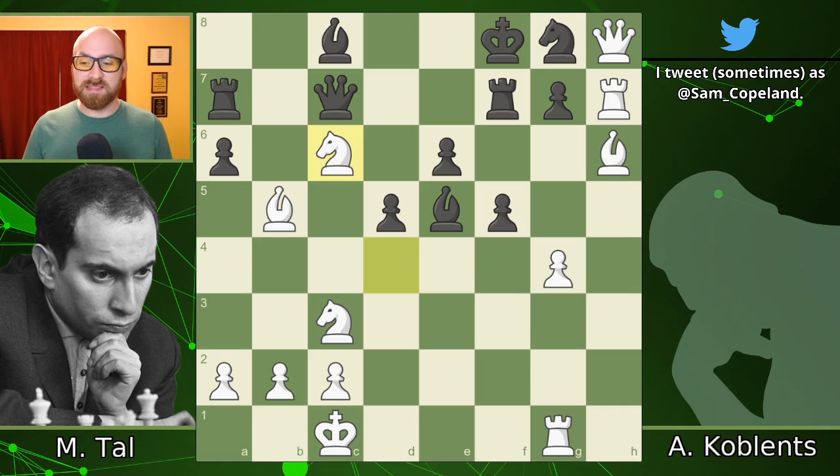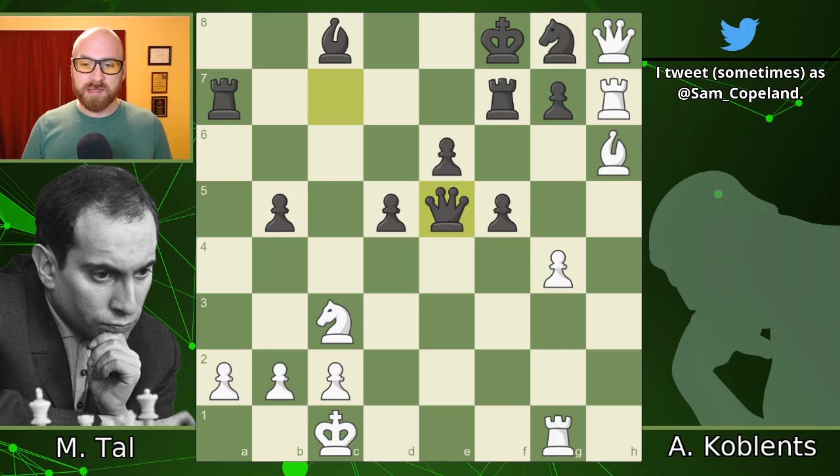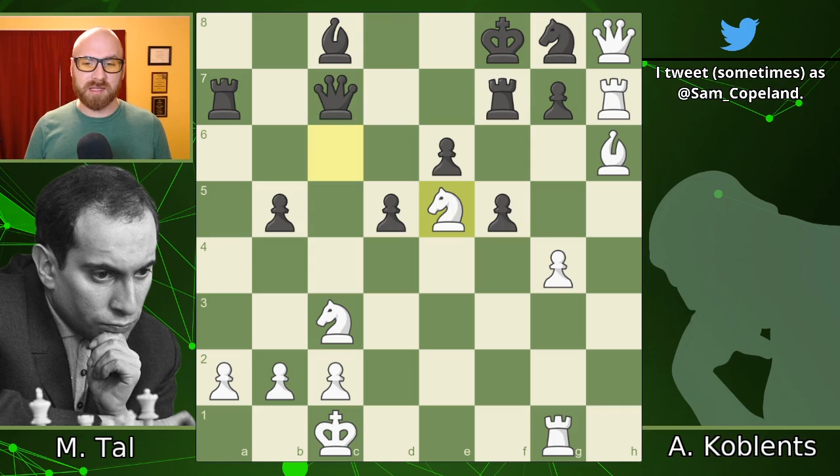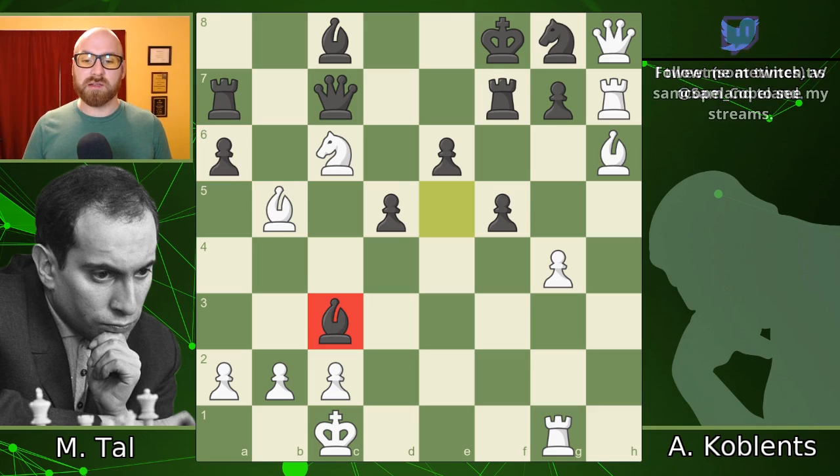In the game, Tal played knight c6, which looks pretty great as well because you're hitting a7 and e5, but this gives more counterplay to black if black takes on b5. So if black takes on b5, then you have knight takes, queen takes, and white is winning, but white needs to play gxf5 — and it's still really complicated. Maybe rook f1 is even better than gxf5. Black doesn't capture on b5 though, and instead takes on c3, trying to eliminate the knight and break up the king position for some counterplay.